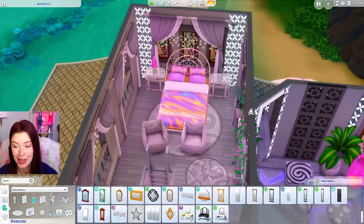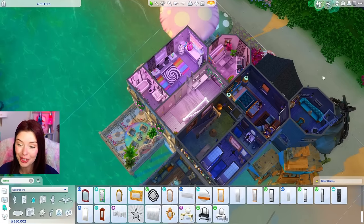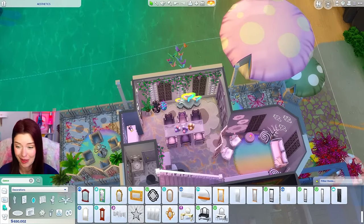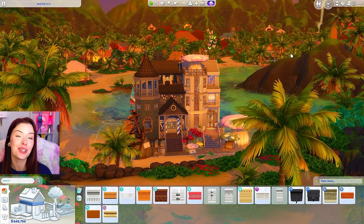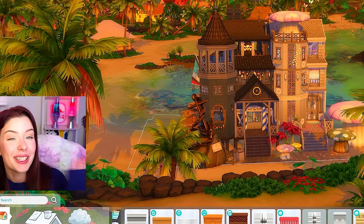I've done a ton of versions of this exact challenge and this is the hardest one by far. The wheel was really good to us with the blue dark nautical but then so evil to us with the gray acid pixie. But regardless we turned out with something very interesting today. Let me know which side was your favorite. And if you guys liked the video don't forget to like, comment, and subscribe. Thank you guys so much for watching and I'll see you in the next one.